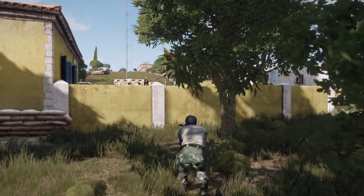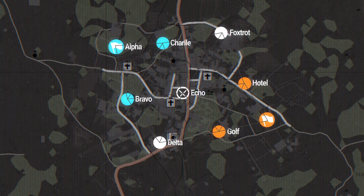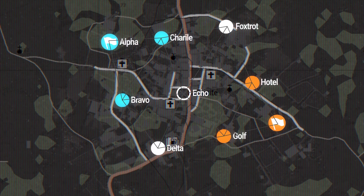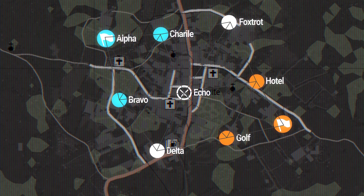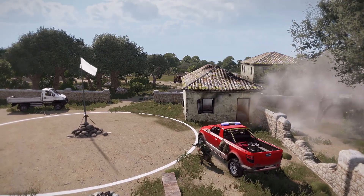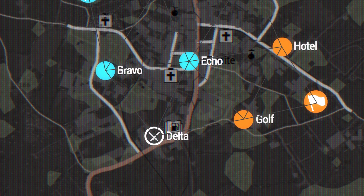Both teams eventually attempt to capture the enemy base. At the beginning, both teams start with three owned sectors from which they embark to neutral points placed in the center of the battlefield. If they successfully seize one of these neutral points, a route deeper into enemy territory opens up.